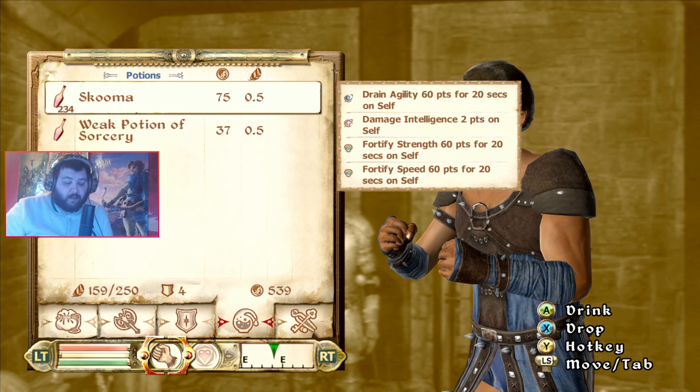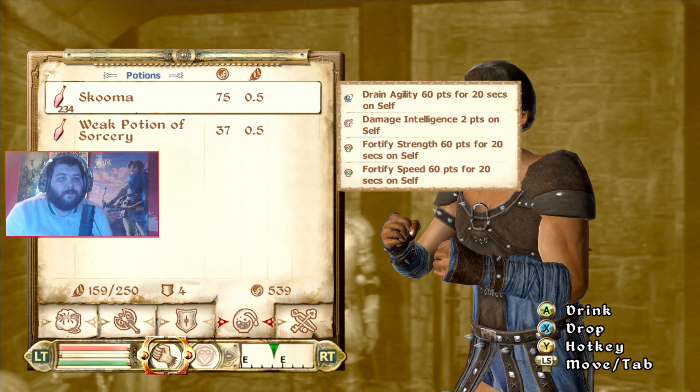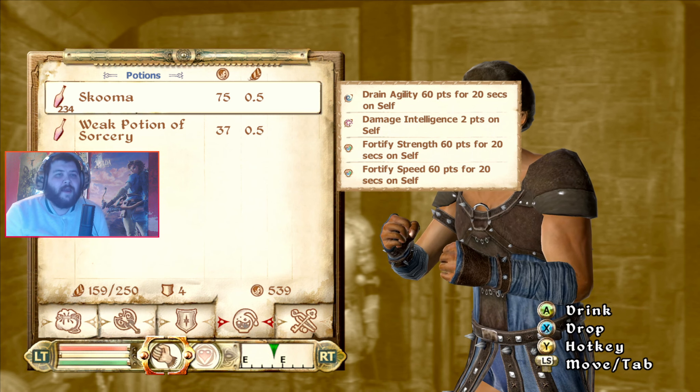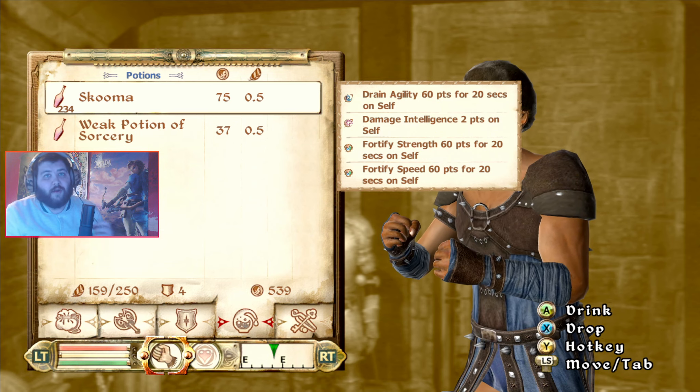On console — at least on Xbox — you hold Y and then use the D-pad to put it on one of the D-pad locations. On PlayStation 3 it works the same way, except obviously there's no Y button; you use the Triangle button and the D-pad. On PC you want to use the mouse scroll wheel along with numbers 1 through 9 in order to put it on your hotbar.